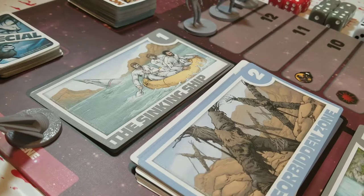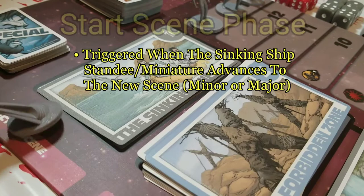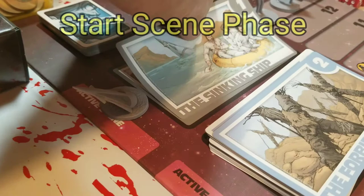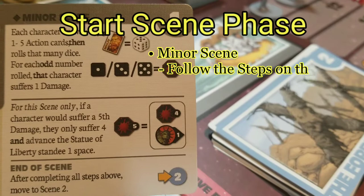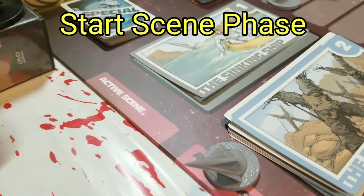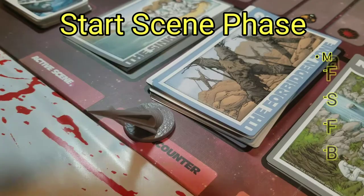Things are broken down into three different phases. The first is called the Start Scene Phase. Wherever the sinking ship is indicating, you take that card and flip it over. To start, it's a minor scene — the sinking ship — so you turn it over. It will tell you at the top that it's a minor scene, the number, what happens to the characters, and what happens at the end — which almost always says to go to the next scene, in which case the sinking ship would move down to indicate the next scene.